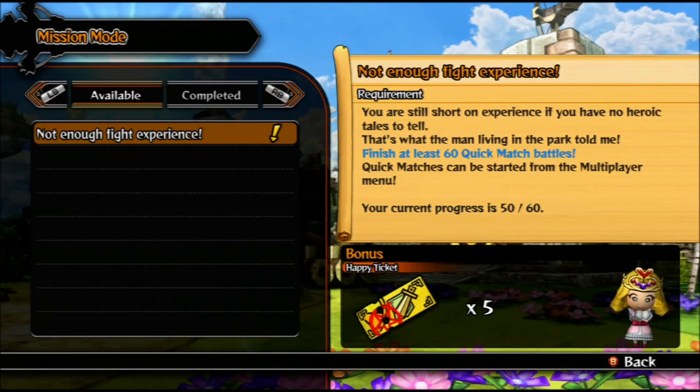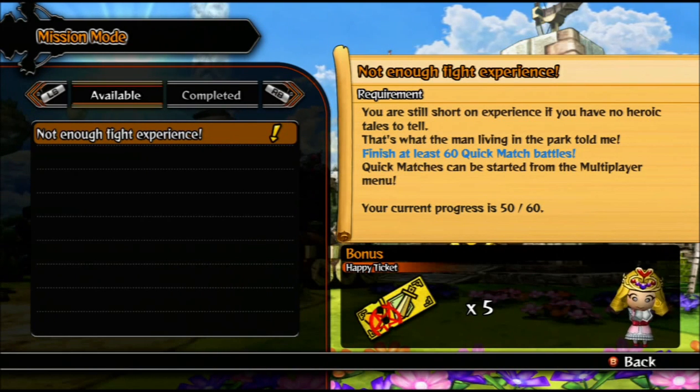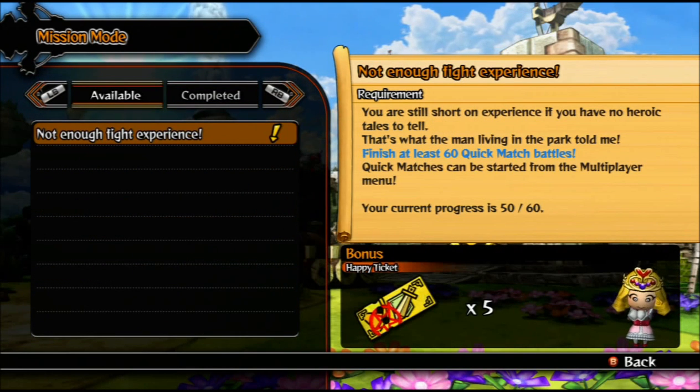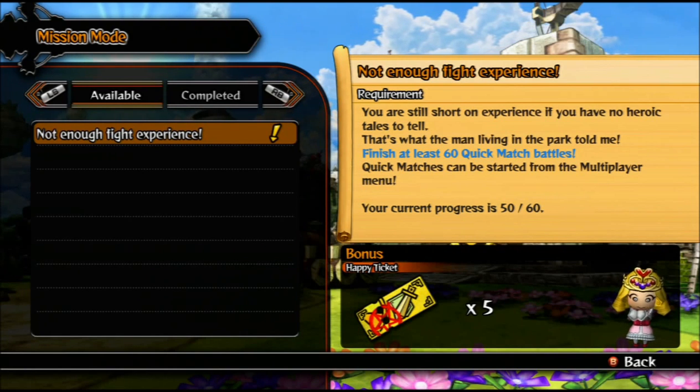By completing these missions, you're going to earn different things like happy stars or happy tickets. There's also things called stickers, and when you go in and do happy packs, you can guarantee a premium weapon or item by using one of those happy stickers for the certain class that you choose.